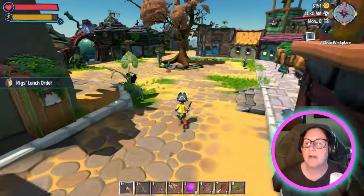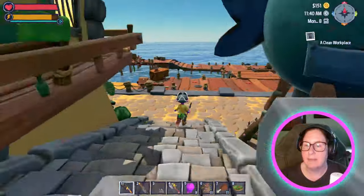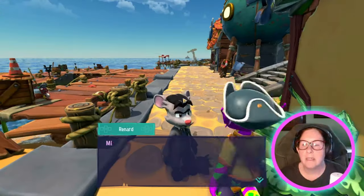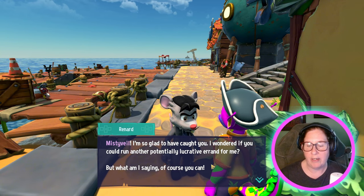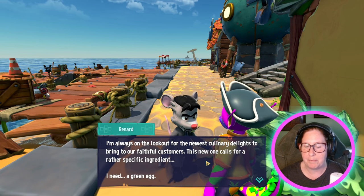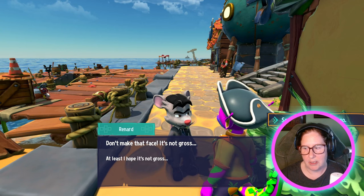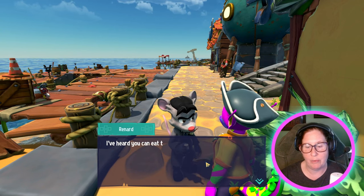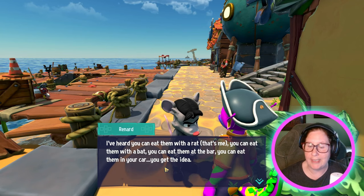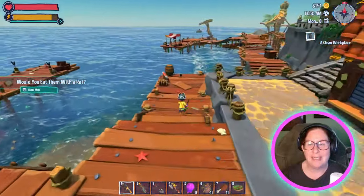Pokey, where are you? It's 11:40 and I need to give you your food. Reynard: 'I wonder if you could run another potentially lucrative errand for me. I need a green egg — don't make that face, it's not gross, at least I hope it's not gross.' You can find them in a number of places. 'I've heard you can eat them with a rat — that's me. You can eat them with a bat, you can eat them at the bar, you can eat them in your car. You get the idea.' That does not sound appetizing.